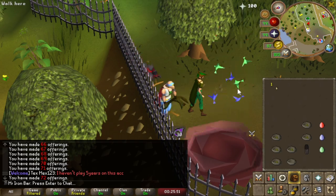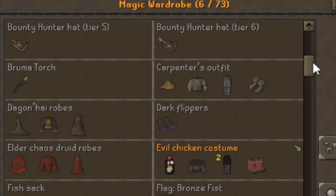Oh my god, evil chicken legs! You can actually get dupes? That's actually dumb.